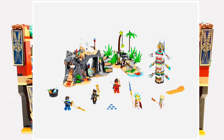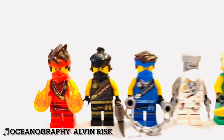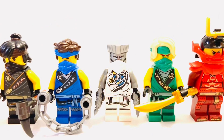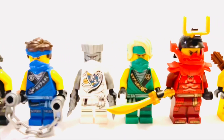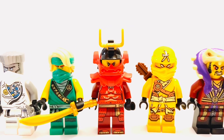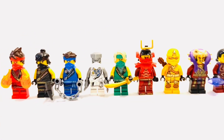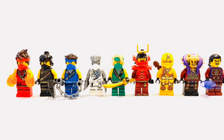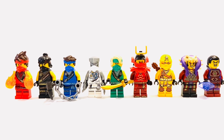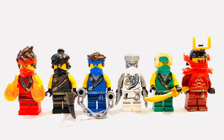This set would include a total of nine minifigures: Legacy 2 Kai, Cole, Jay, my custom Legacy 2 Zane, Legacy 2 Lloyd, Legacy Samurai X — a creative choice we'll talk about later — Chen, Skylar, and Klaus. These are the main characters from the season: all the ninja, the main ally Skylar, and the main villains Chen and Klaus.